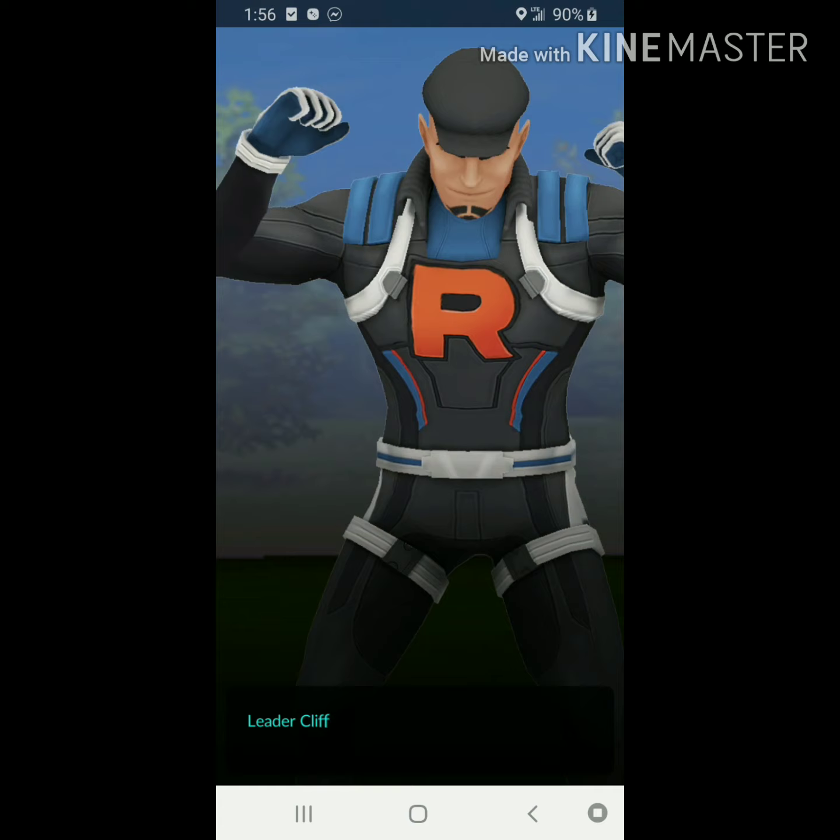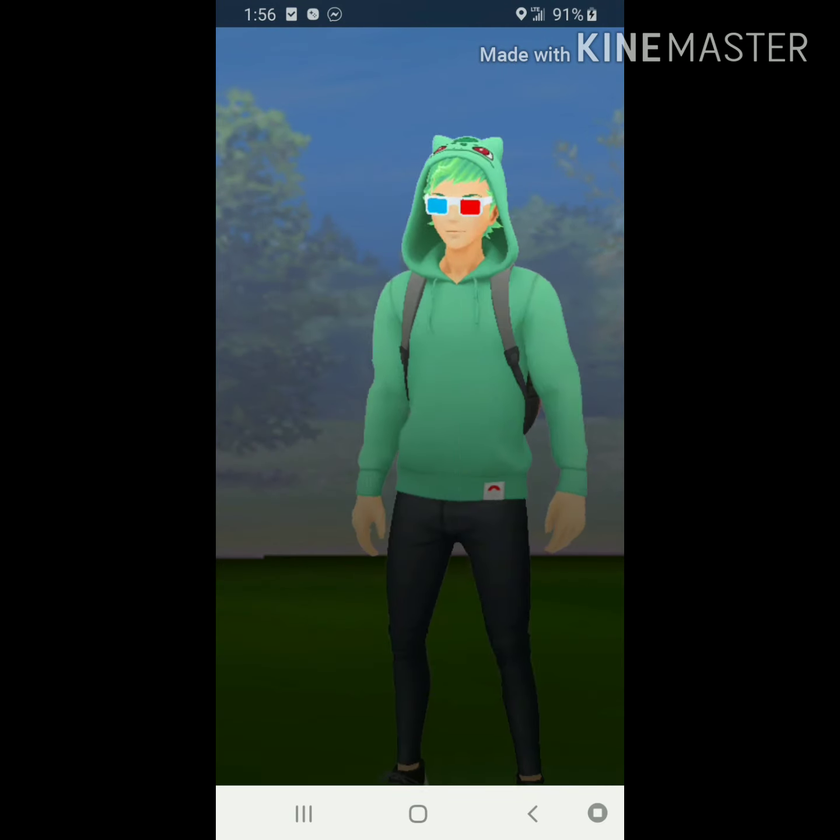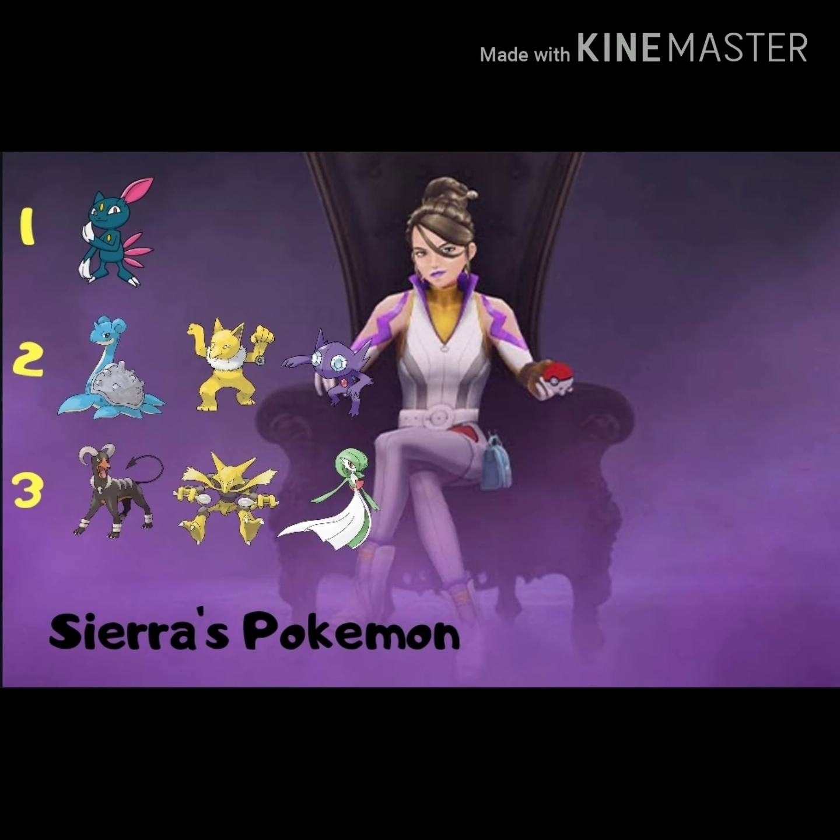Let's move on to Sierra. Sierra's lead Pokemon will always be Sneasel. Her second can be any combination of Lapras, Hypno, or Sableye, and her third could be Houndoom, Alakazam, or Gardevoir. This is actually slightly trickier than Cliff — Cliff is the easiest, Sierra is middle, and Arlo is the hardest.